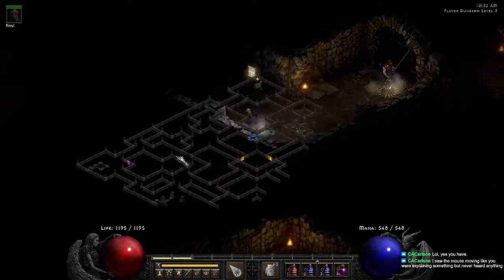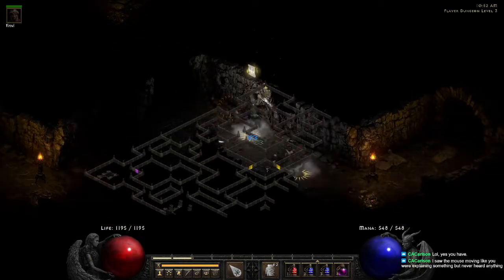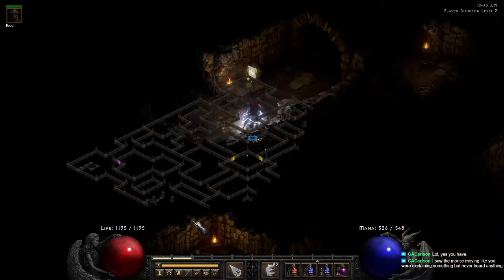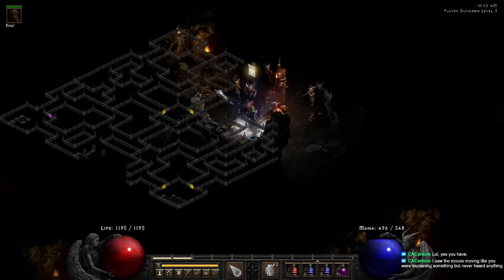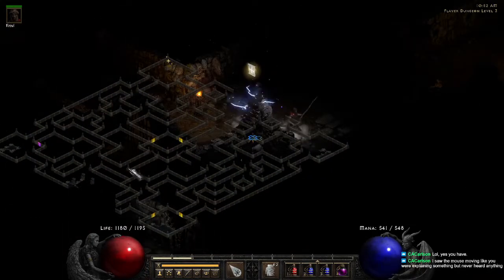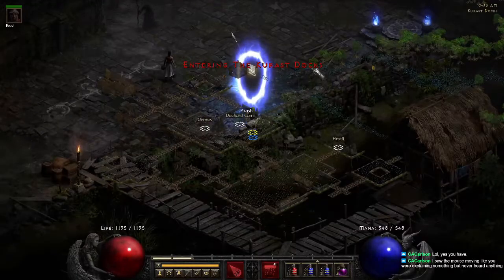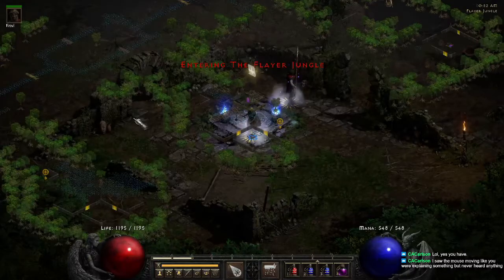If your entrance is in the middle-ish, your sparkly chest is going to be up in the top corner. There are some cases where your chest is in the bottom corner, smack dab in the center, or up in the top corner — so it's just a matter of going through and figuring things out. That's Flayer Dungeon.